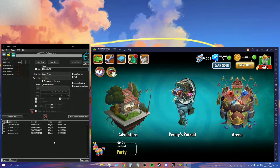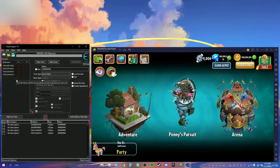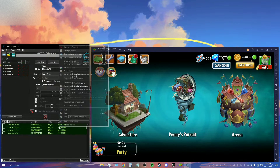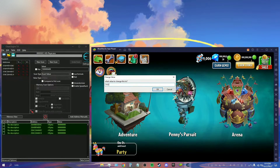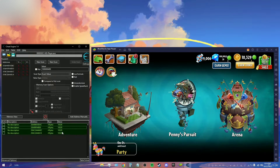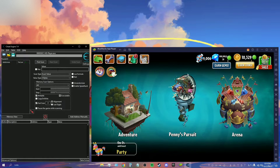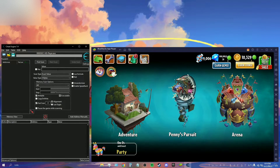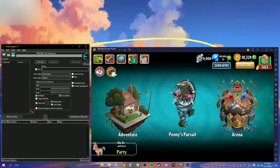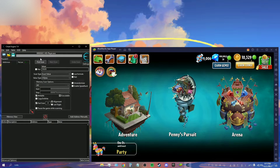For you, after putting in your number and clicking First Scan, it may have found maybe 200 different addresses. For me it found four because one billion is a very specific number. To show a more realistic example, I'll change my number to 10,329. As you can see in my game it's changed to 10,329. I'll delete these addresses, click New Scan, then type 10,329 into the value box and click First Scan. It found 325 addresses.